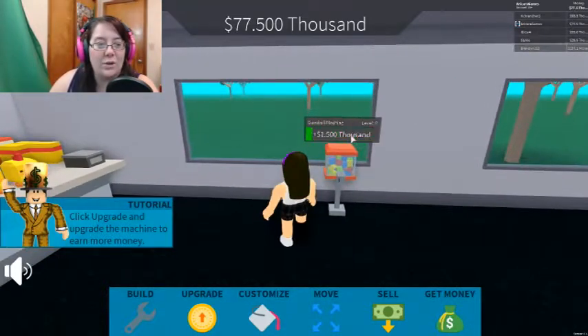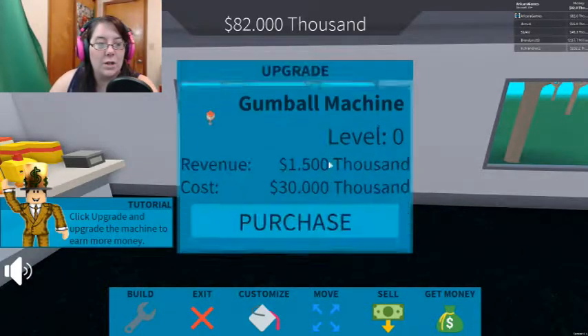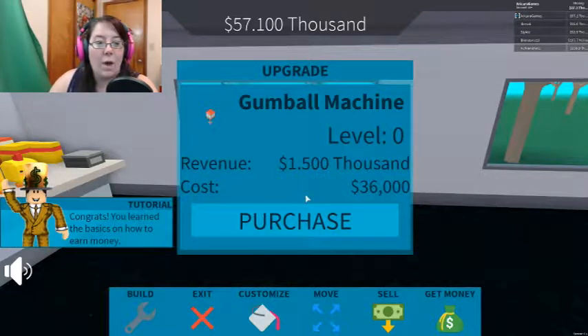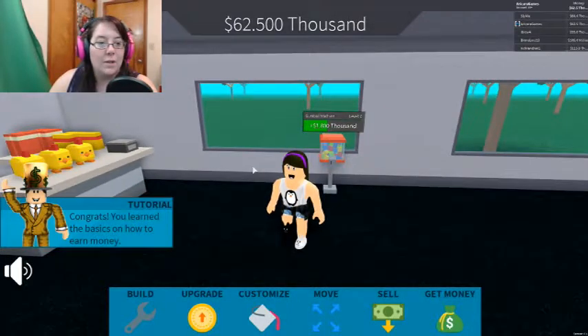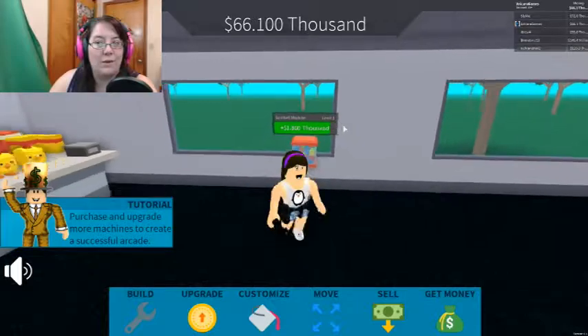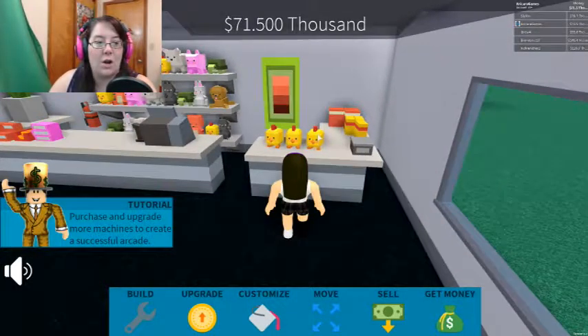I know you guys are like the tutorial and I got like a gumball. It says click upgrade and then upgrade a selected machine. It's like a machine — this one — purchase. You learned the basics on how to earn money. So I upgraded it — it's level one — so what does that do? Purchase and upgrade more machines to create a successful arcade.